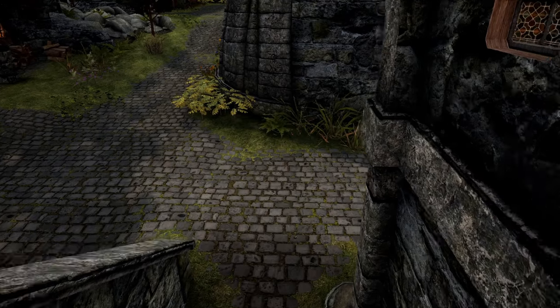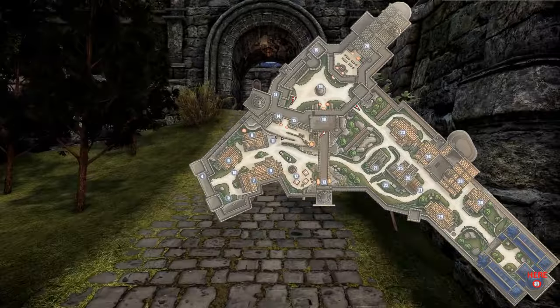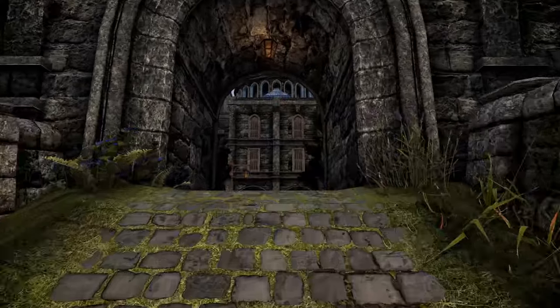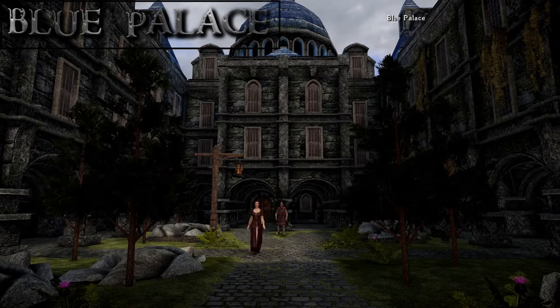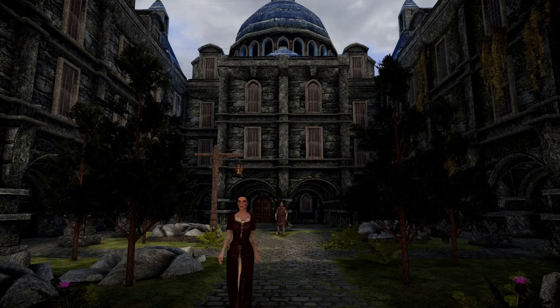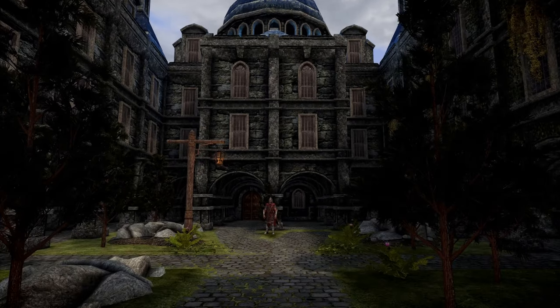Leaving here, we can finally head out and down at the end to the Blue Palace. Solitude's aura-inspiring landmark is its ornate palace where the newly appointed Jarl Elisif the Fair resides. It is built on the ruins of the old palace, which was burned to the ground when Queen Potema was finally defeated in the War of the Red Diamond. There is only one entrance here at the end of the Avenues district.